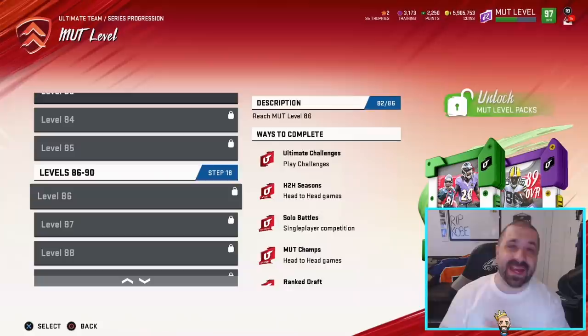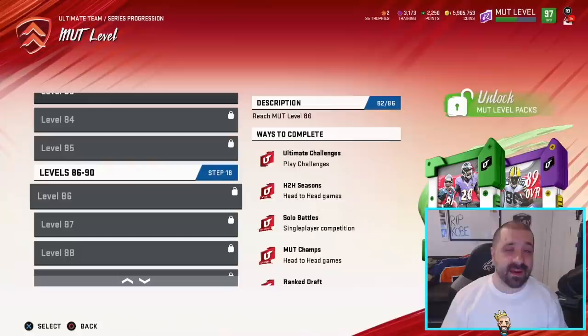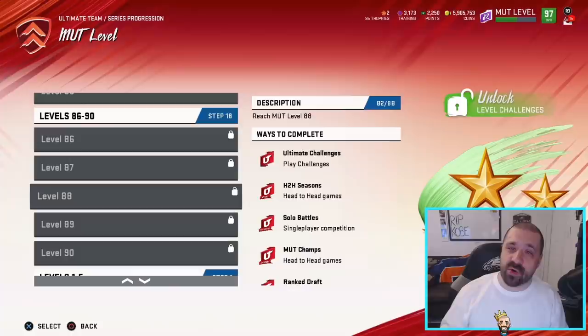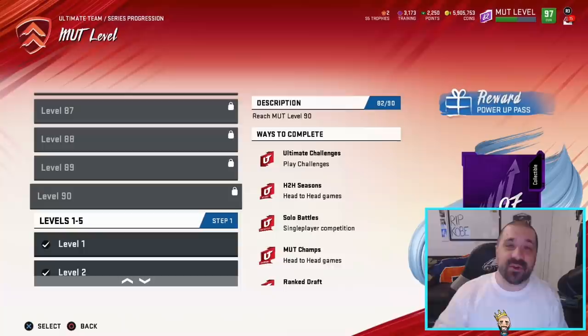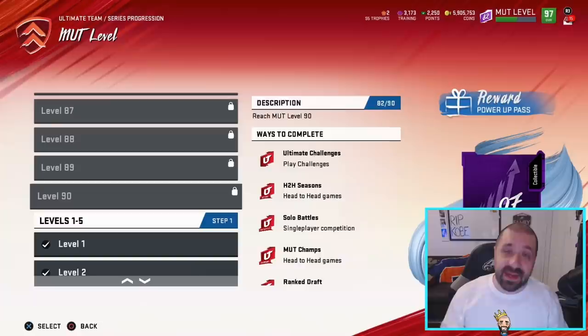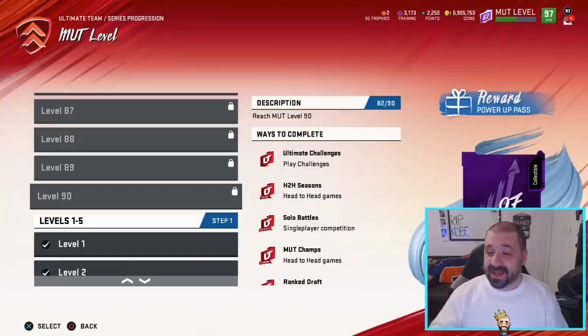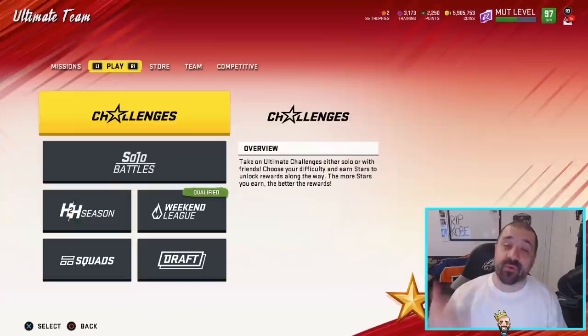Level 86 has more packs — a 91 overall pack for 400 points, that's $4, and you get another 86 overall coin quick sell card worth 160K. So $7.50 total for 320K — you just can't beat that. Level 87 is a Legend Fantasy Pack, level 88 is more Tory Holt collectibles and solos, level 89 is a 45K quick sell, and level 90 gets you a 97 overall Power Up Pass. Warren Sapp is a 97 overall — this is his first card of the year. So let's talk about the three solos.